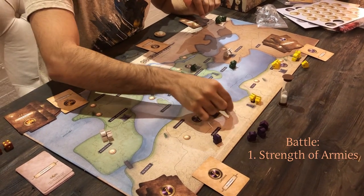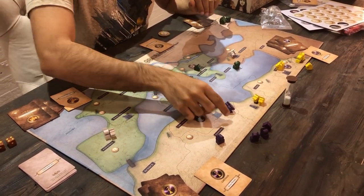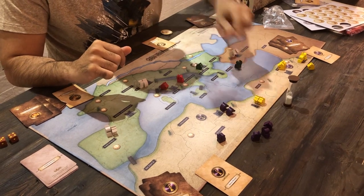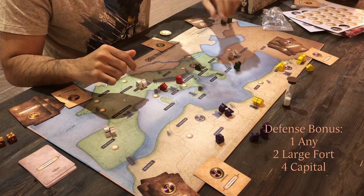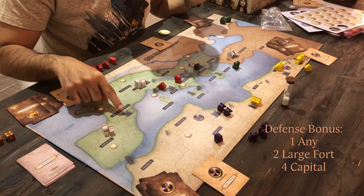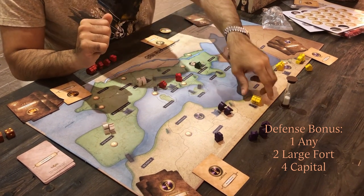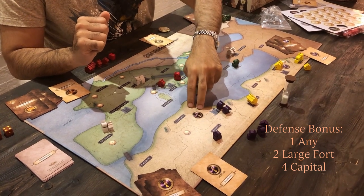So what happens when Carthage attacks Egypt? First, you count the strength of each side's army. In this case, Carthage has a strength of four since it has two cavalry units, and Egypt also has a strength of four. Next, you give the defender a defensive bonus — a defender always gets a defensive bonus of one. If they are defending a large fort, they get a defensive bonus of two. And if defending a capital, the capital gets a defensive bonus of four.